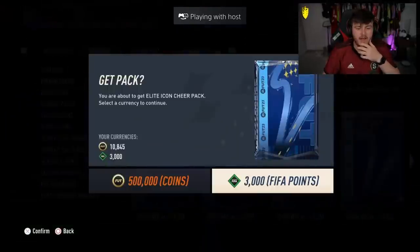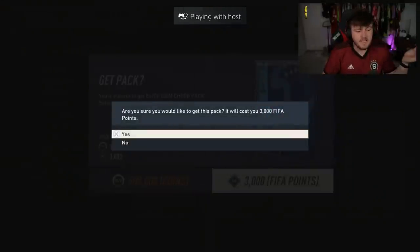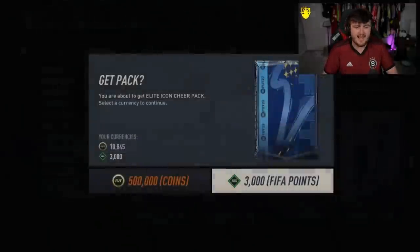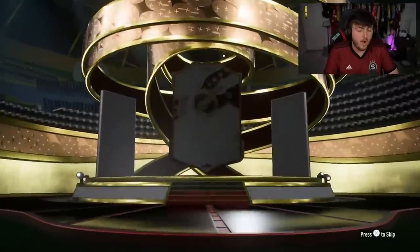Owen's Elite Icon Cheer Pack next. If a Team of the Season pops up first... I have no idea. I think Team of the Year only pops up behind Team of the Seasons, but not gold cards. It's a World Cup Icon anyway.